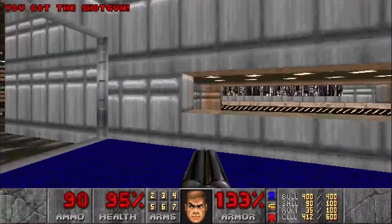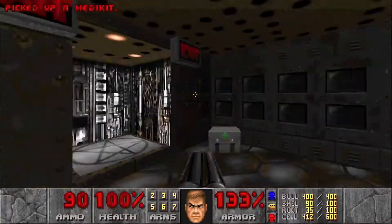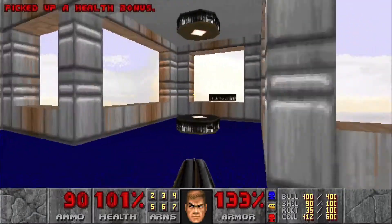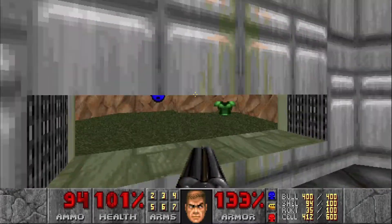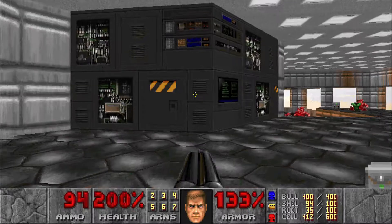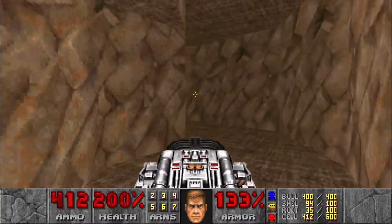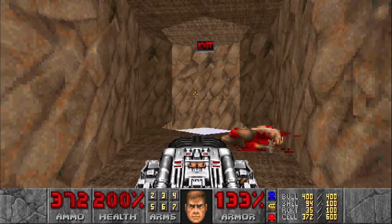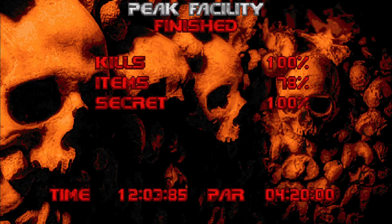Head back here and we can go down here. This is where the exit is, but we're not going to go through there. Remember before where the rocket launcher was? Well, now there's a teleporter. Let's grab that supercharge over here. We're missing one kill and one secret, so just hop through the teleporter for the secret area. Head over here — there's going to be an arch-vile. And the secret exit, guys! That's right, we're going to head to the secret levels now. Just hop through and we are done with Peak Facility — 100% kills and secrets.